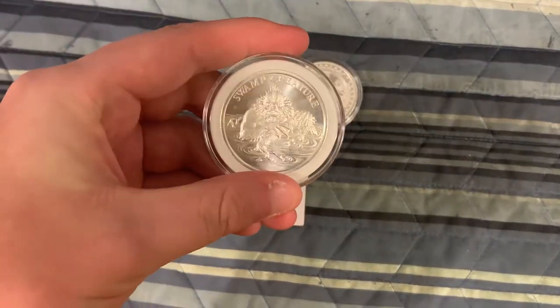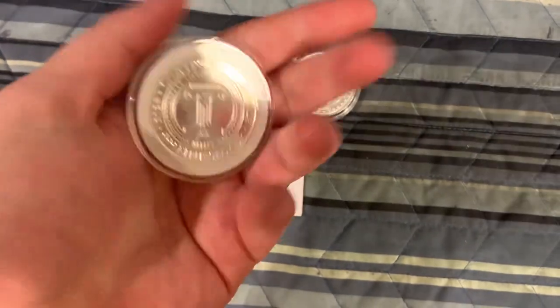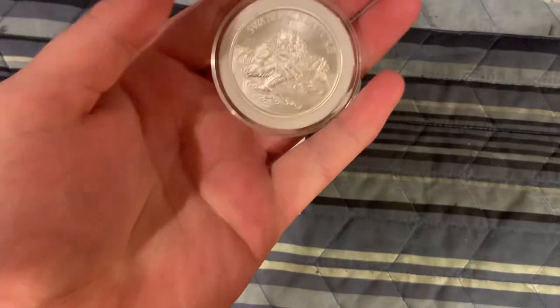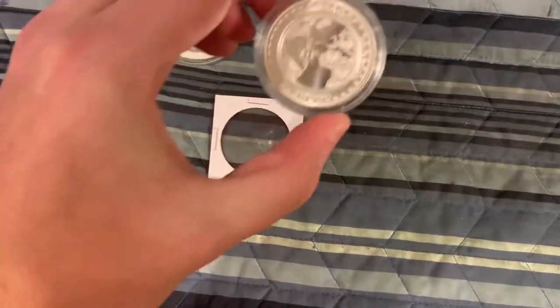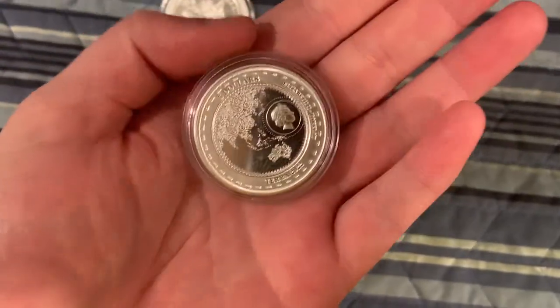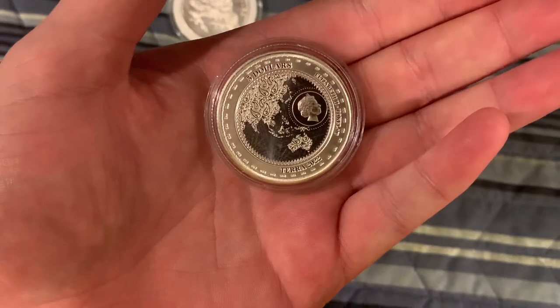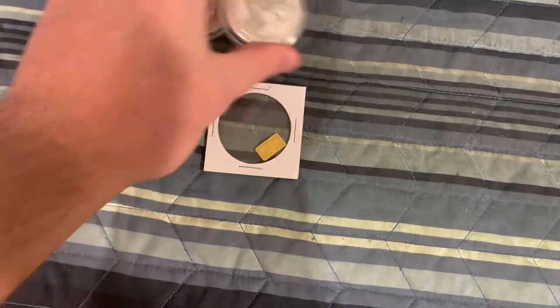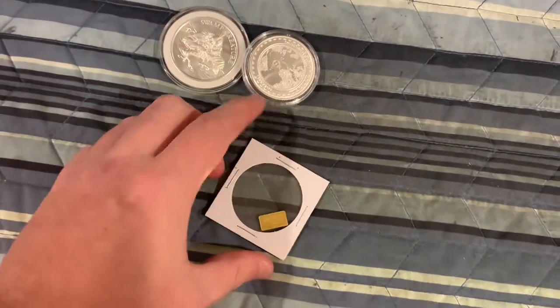We have a one ounce Intaglio Swamp Thing creature from the Intaglio Mint, which is pretty cool — that's what it looks like. And we have a one ounce Terra coin right here, also an ounce of silver with really cool details on it. So you get these two ounces of silver.